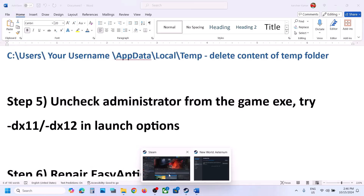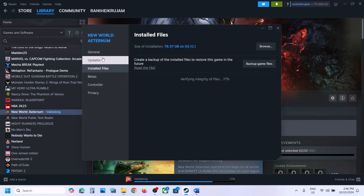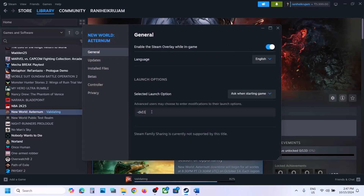The next step is to try DX11 or DX12 in the launch options. Go to Steam, right-click on the game, select Properties, go to the General tab, and in Launch Options type '-dx11'. Launch the game and check. Still not working? Go back to Properties and type '-dx12' instead, launch and check.